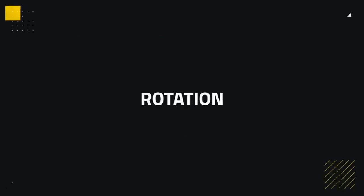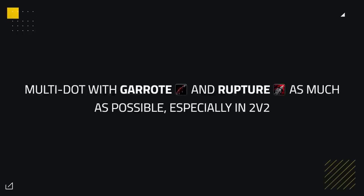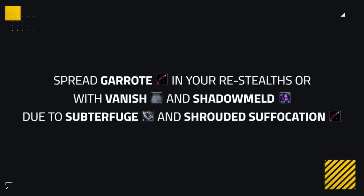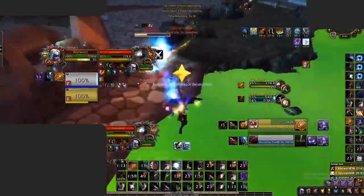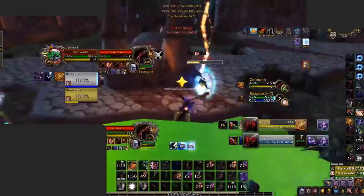Assassination Rogues have an immense amount of pressure, being one of the most aggressive classes in the game, so it's important to maximize damage from your rotation. The best way to achieve this is through multi-dotting, spreading your Garrote and Rupture to two targets as much as possible, which is especially powerful in 2v2. You can also spread your Garrote during re-stealths with Vanish and Shadow Meld, creating big Garrotes due to Subterfuge giving 80% extra damage on Garrote, as well as Shrouded Suffocation giving extra damage. This gives amazing pressure with your Garrote, more energy regen from multiple bleeds up, and further increases your damage output.